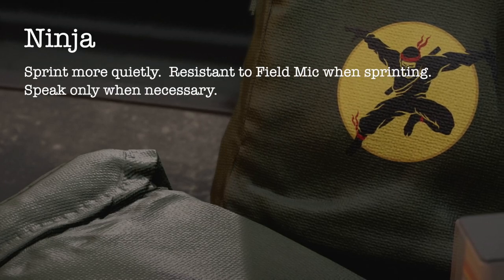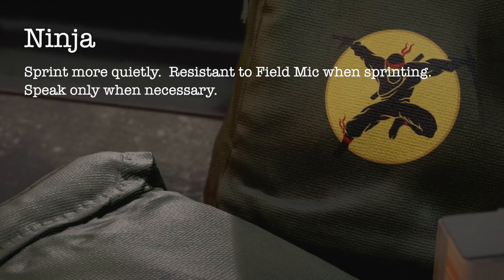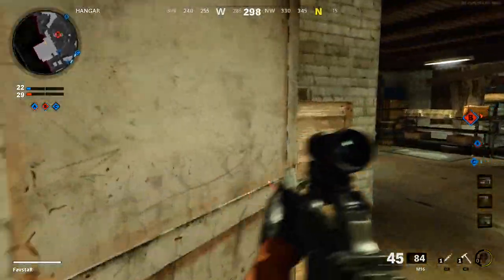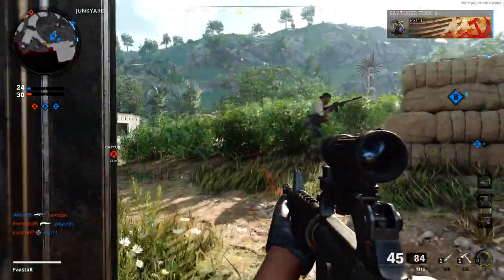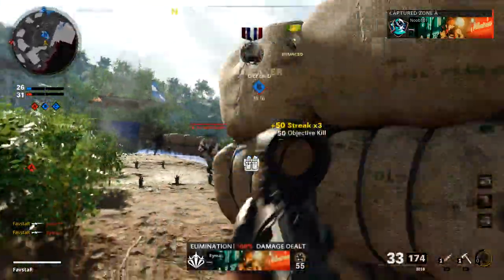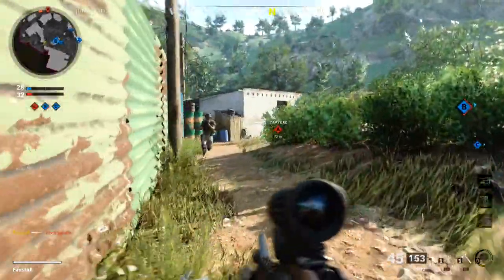The in-game description describes the Ninja perk as giving us the ability to sprint more quietly, have resistance to the field mic when sprinting, and to speak only when necessary. The most common thing that most players think about when deciding to equip the Ninja perk on their class loadout is reducing footstep volume. We'll fully break down footstep volume a little later, but for now we'll cover some of the other sounds that your in-game character makes in a typical game.